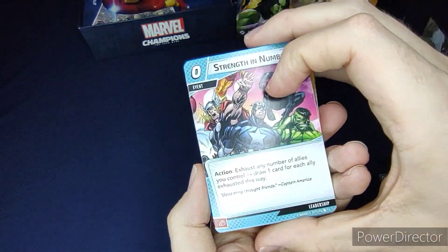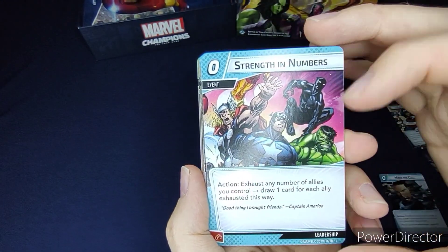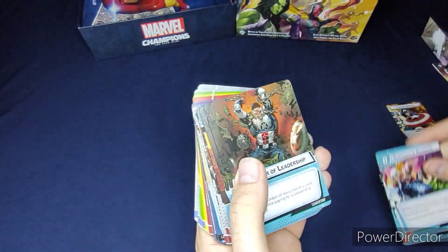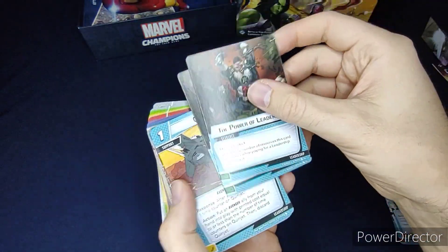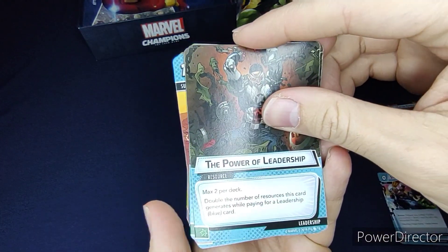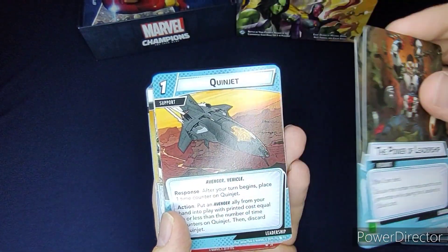Strength in Numbers costs zero: exhaust any number of allies you control and draw one card for each ally exhausted. There are three of those. Then two Power of Leadership — max two per deck — which doubles the number of resources this card generates when paying for a Leadership card.